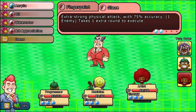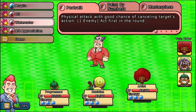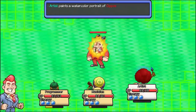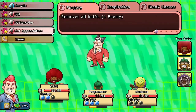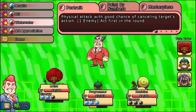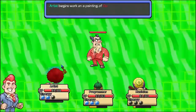In combat, the Artist is going to have a lot of low-accuracy special attacks. Each of them will do different types of things, but what you're going to want to do is focus on getting those attacks at the enemy and seeing if you can hit with them. Maybe if you can pair him with some other accuracy-boosting characters, he might do a little bit better.